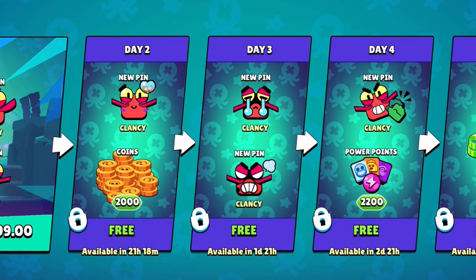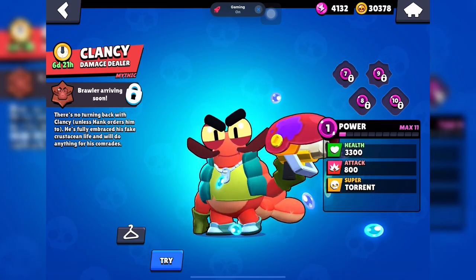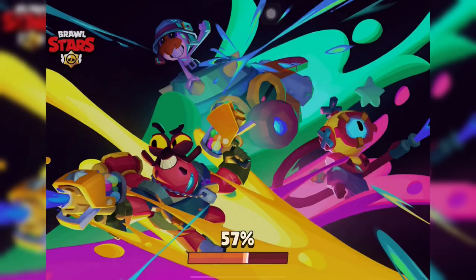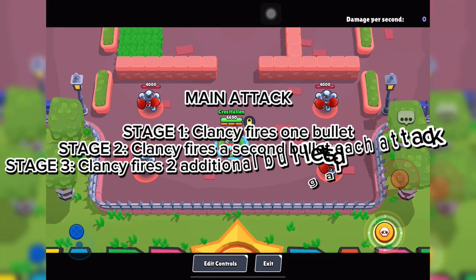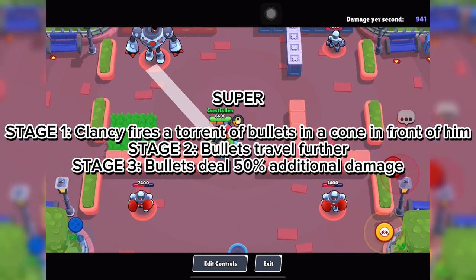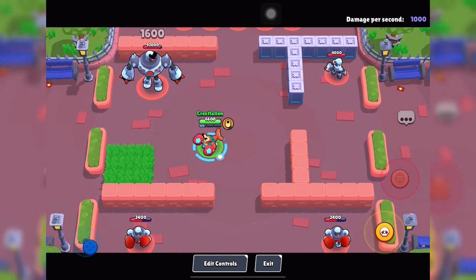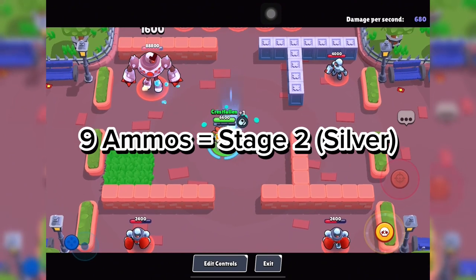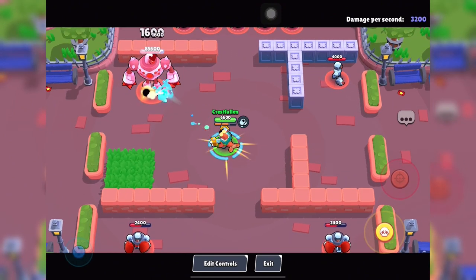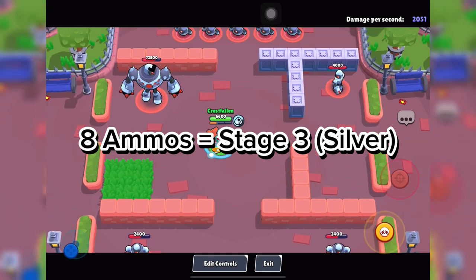Clancy is now available in the shop for $20. You can also try him in the training area. He has normal movement speed, which is about 720 at max level. He deals 1600 per bullet, and it takes him about 9 ammo to get to silver, or stage 2, while it takes about 8 ammo to get his third and final stage, which is gold.